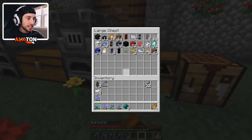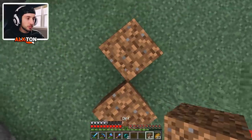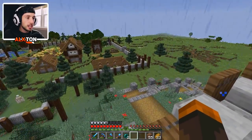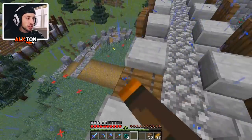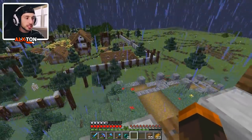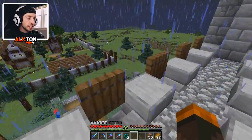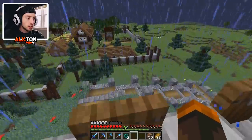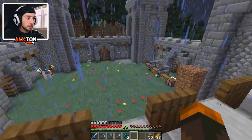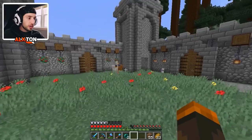One thing I wanted to show you is a nice detail — we have some trapdoors. The reason I added trapdoors is really just for a look, but let's say this castle is getting attacked: we can open up the trapdoors and have some guards up top. It's a little bit of small protection — it covers like half the body, almost the whole body. I'm pretty happy with that. Let's head over to the bed so we can get this rain and thunderstorm to end.